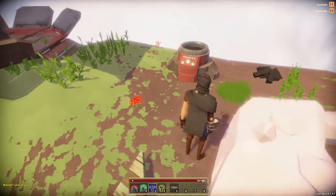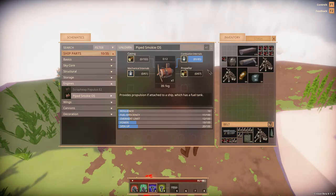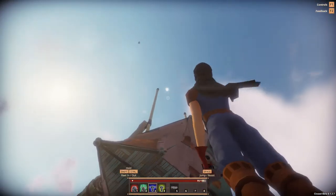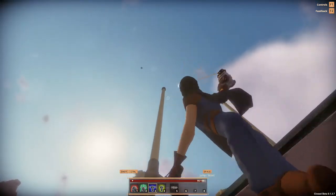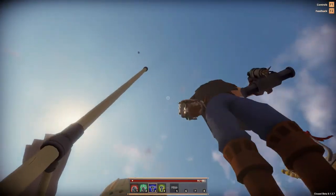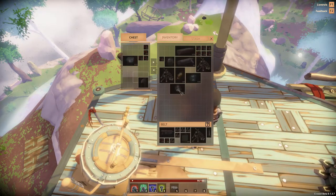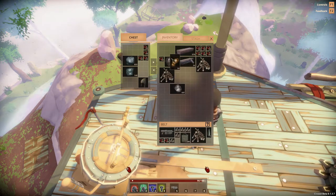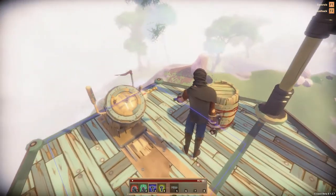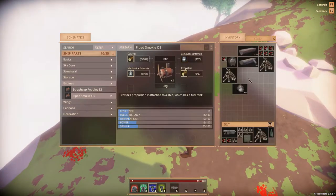Let's get another one — let's have two of them. This one is going to be made out of nickel — no, we don't have enough nickel. Is that an island way up there? Are there islands that high up? Interesting. We're going to put back the nickel and the bronze. The iron — this one is going to be made out of iron. Combustible internals, mechanical internals, and then casing and propeller — craft.